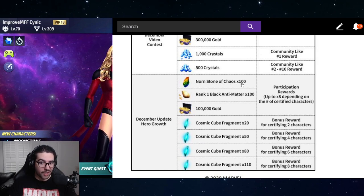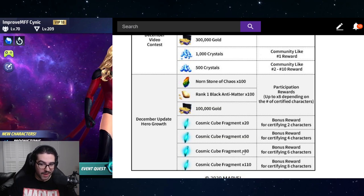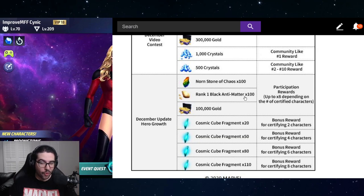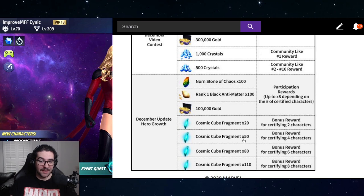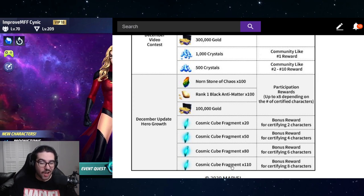Screenshot the growth score page showing at least 100,000 or higher and you get the rewards. Here's what you get for every single character you certify: 100 Chaos Nornstones, 100 black antimatter, and 100,000 gold. Then you get bonus Cosmic Cube Fragments for hitting 2, 4, 6, or 8. All players — even brand new ones — can get 400 Chaos Nornstones, 400 black antimatter, 400k gold, and 50 CCF.